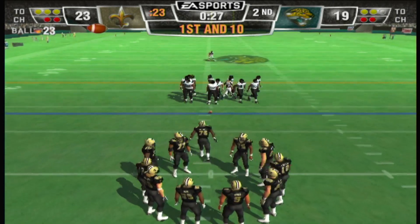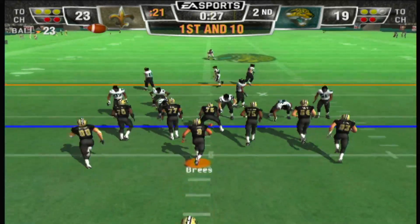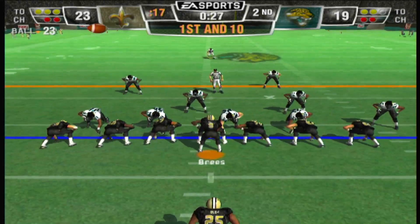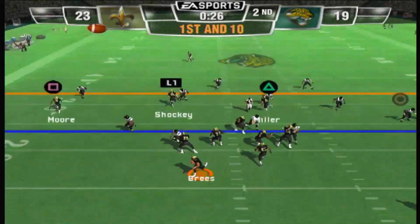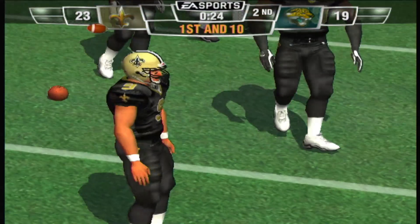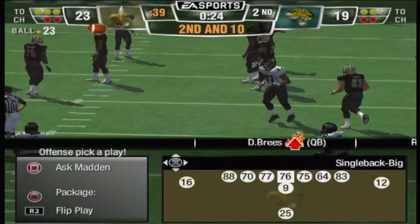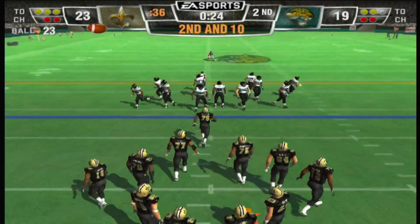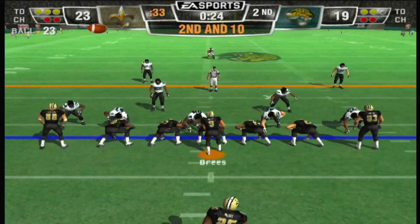First and 10, starting at the 23-yard line. The Jaguars go with a four-man front. Drops back on first down — under heavy pressure, throws it away. Second down for the offense after that incomplete pass, from their own 23-yard line.